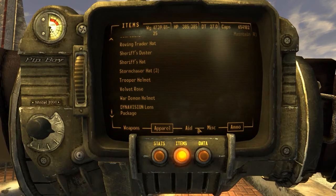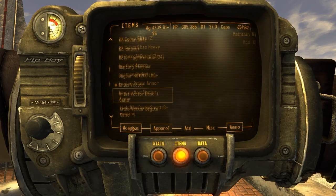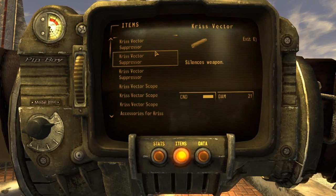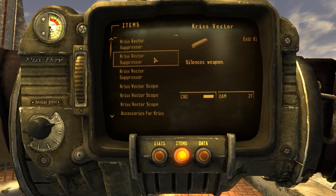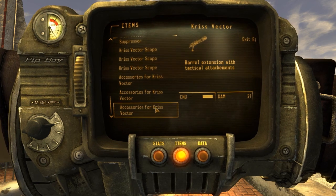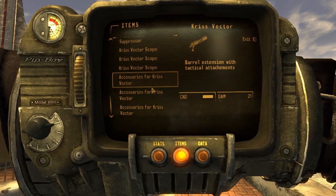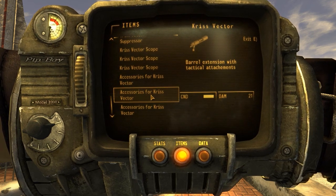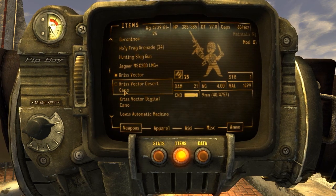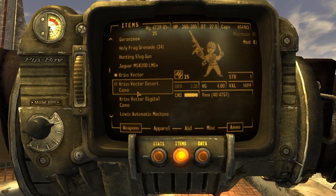Let's add some of the mods to it. It does come with different additions. Here's the Crested Vector. Mods include a suppressor, scope, and accessories for the crests. Barrel extension as well. It also comes with desert camo and the Crested Vector with digital camo.